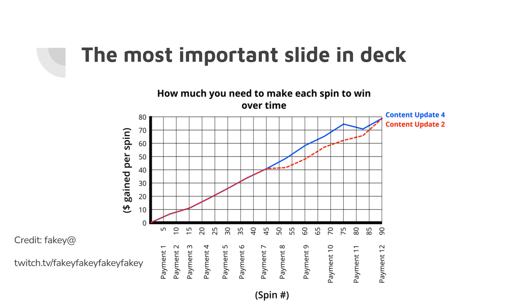Let's get to the fundamentals of Luck Be A Landlord. This is the most important slide in this deck. This is an image created by Fakie — you can see his Twitch channel in the bottom left corner. This is approximately the coin gain per spin necessary to beat the rent curve. The rent curve has been increased between Content Update 2 and Content Update 4.